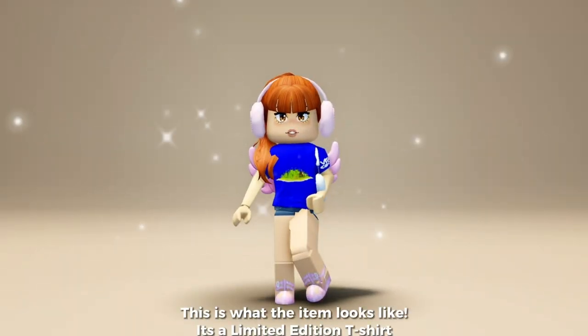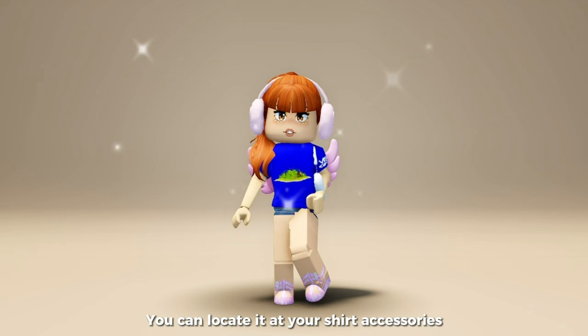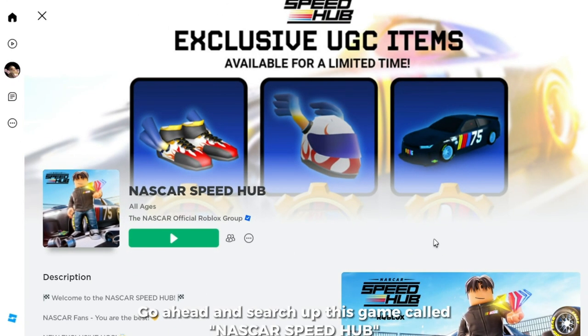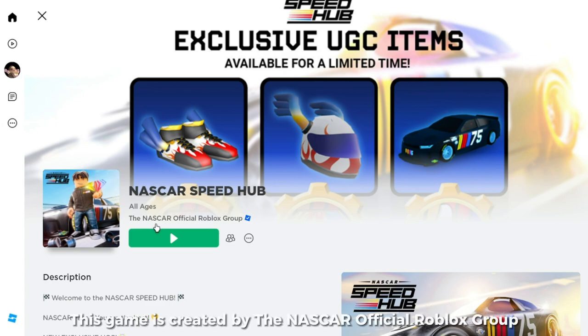This is what the item looks like — it's a limited edition t-shirt. You can locate it at your shirt accessories. Go ahead and search up this game called NASCAR Speed Hub, created by the NASCAR official Roblox group.